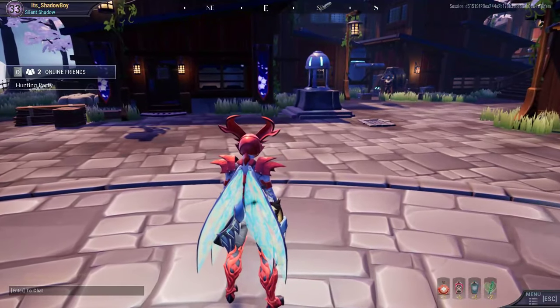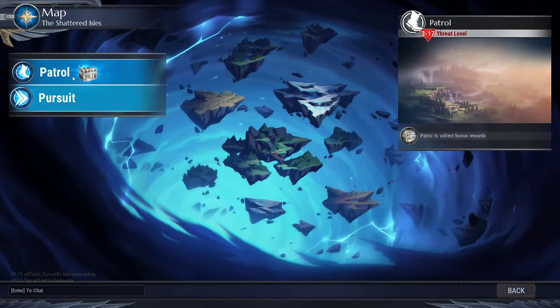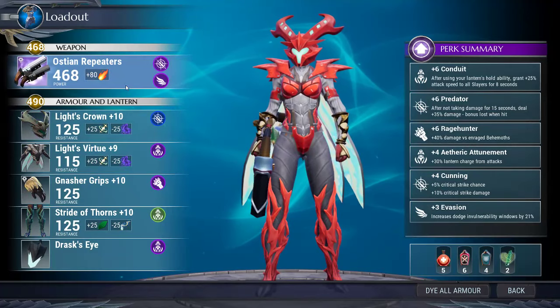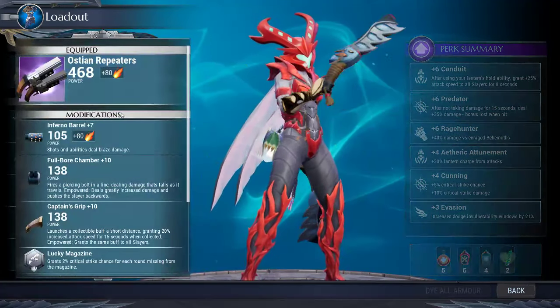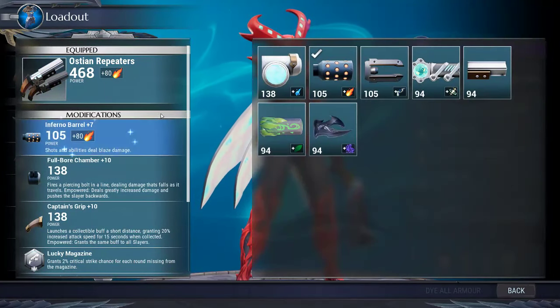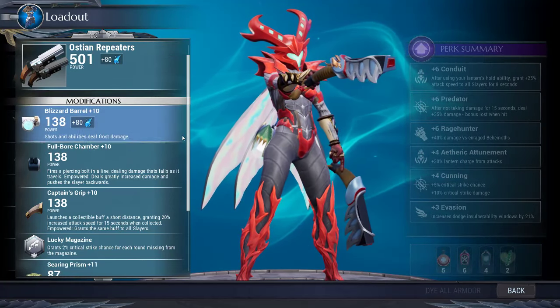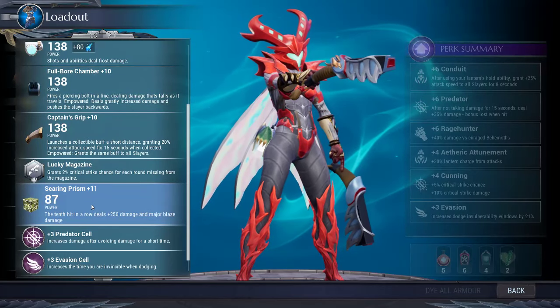First thing in this build is obviously our repeaters. You can really have any barrel — I'm just going to equip my frost barrel to make it look better, but you can really have any barrel, it doesn't really matter.